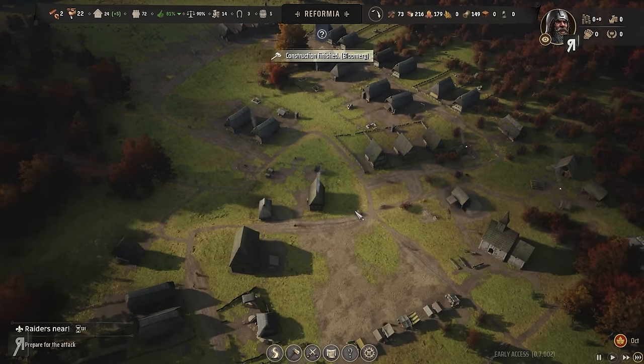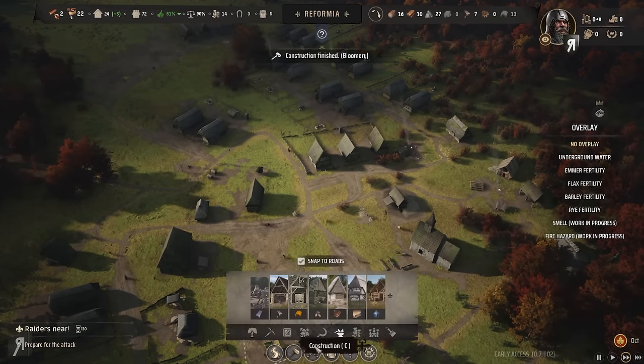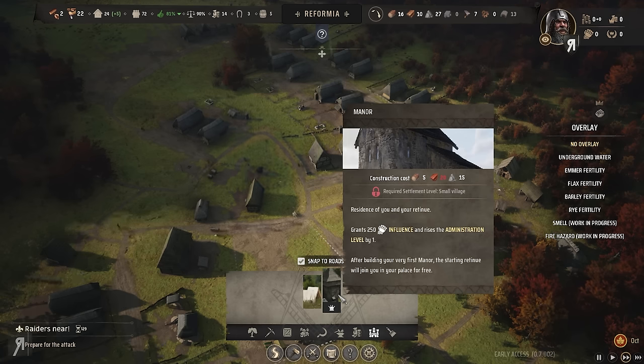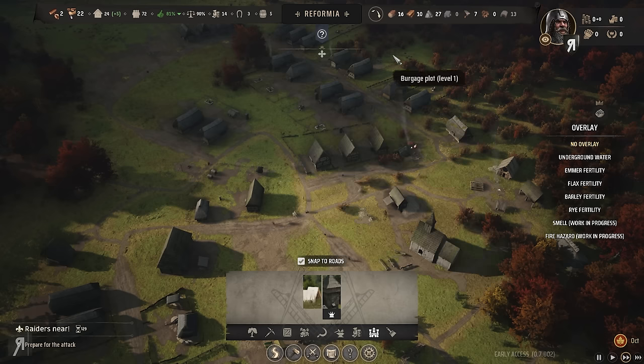I have a lack of administrative buildings — I have no idea what that means. Let's learn together. We need a manor — the starting retinue will join you in your palace for free. Is that planks? I only have 10 planks.